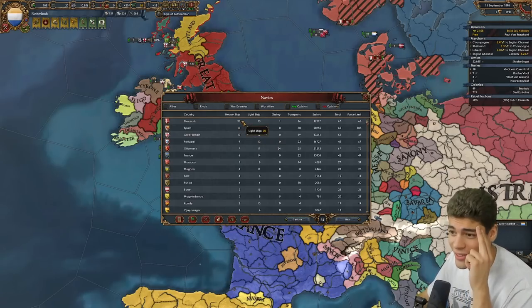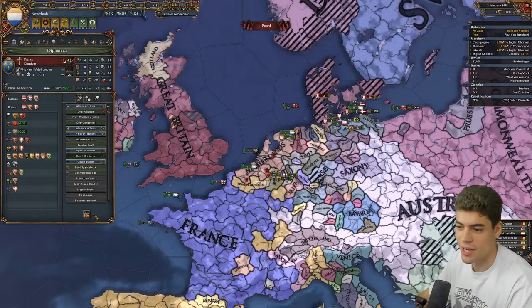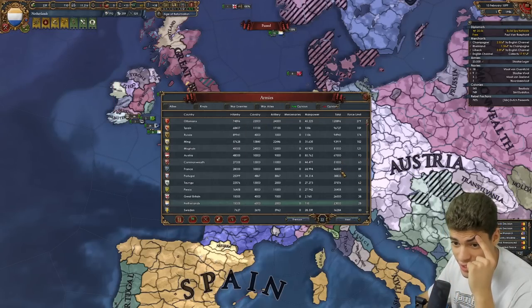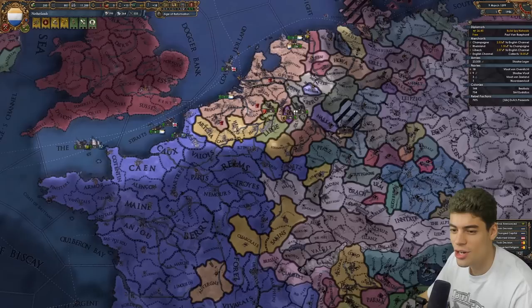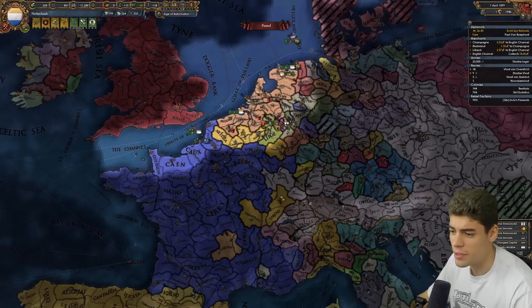The Danes have the monopoly on the heavy ships. A key thing to note is that we can royal marry with this government type. Austria has 67,000, the French have 46,000, the Spanish have 100,000. There's no way we could beat the Spanish — well, having said that, there is a chance, but only if the Austrians wouldn't come in, which they'd love to do.